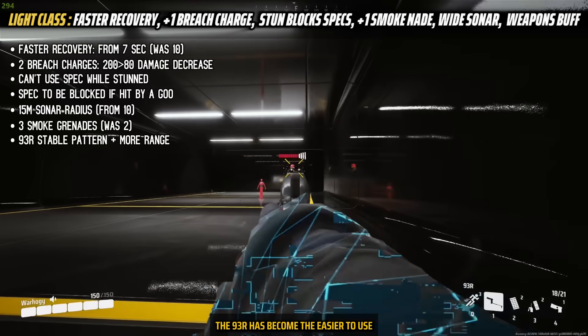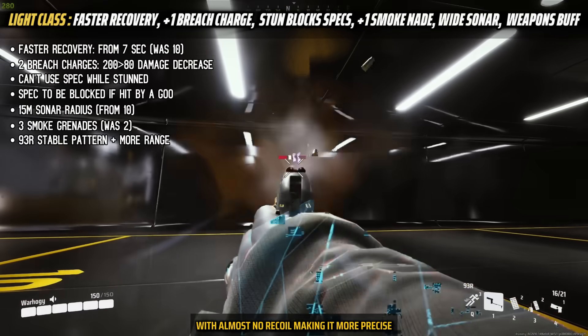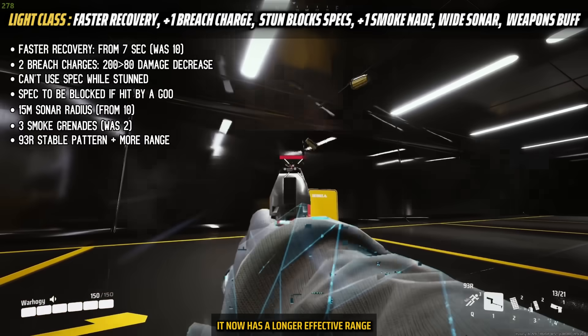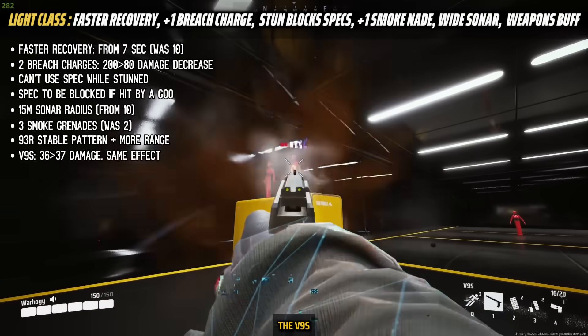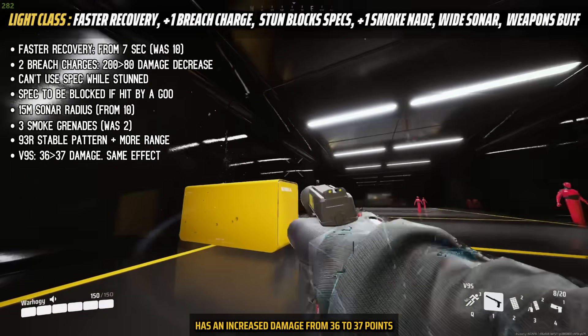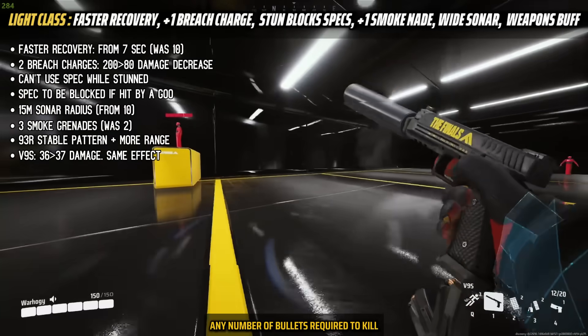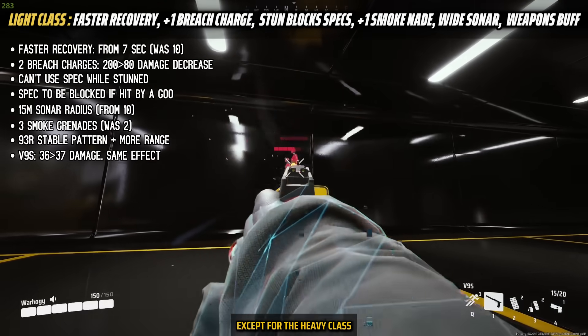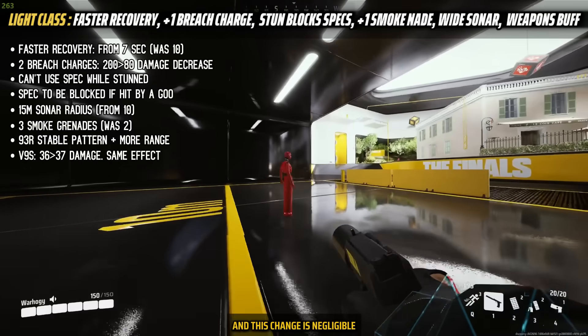The 93R has become easier to use with almost no recoil, making it more precise. It now has a longer effective range but deals less damage at longer range. The V9S has increased damage from 36 to 37 points, but this change doesn't affect the number of bullets required to kill except for the heavy class, which now requires one less headshot bullet — a negligible change.